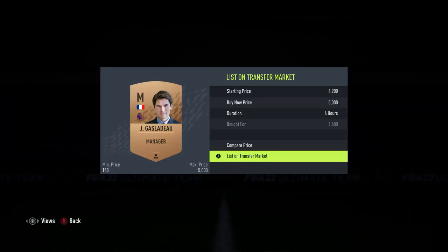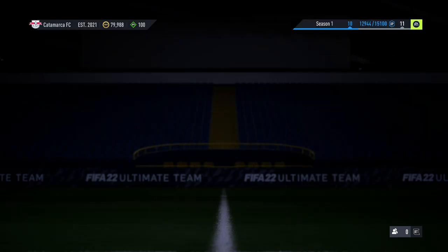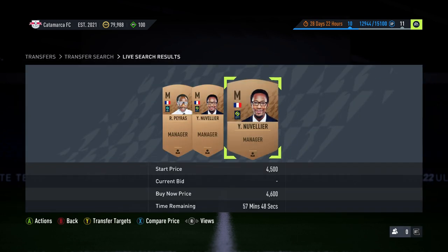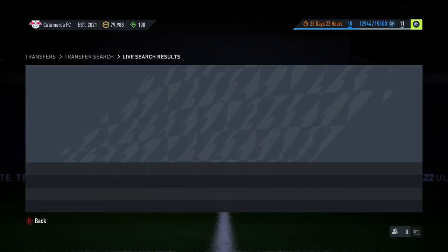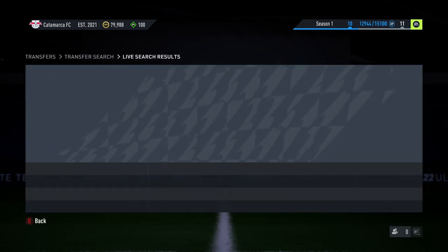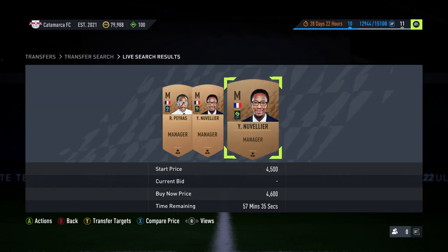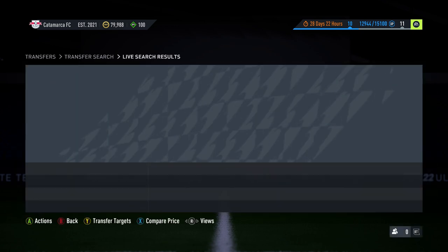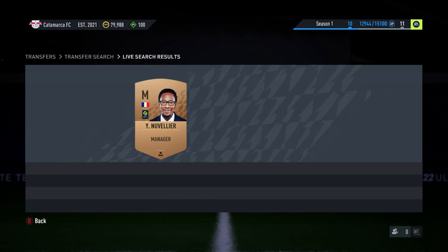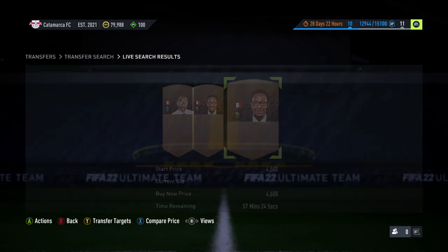Let's put it up for 5k and list him for six hours. If you see players with one of the different nations, go and buy them because no one else has converted them. There's no other Premier League French manager — if somebody needs a French Prem manager they're going to buy him or Patrick Vieira, and Vieira takes a long time to come up on the search. It's always worth keeping it listed. It'll probably sell in maybe 10 to 15 minutes — it just depends on if someone's looking for a French BPL manager.